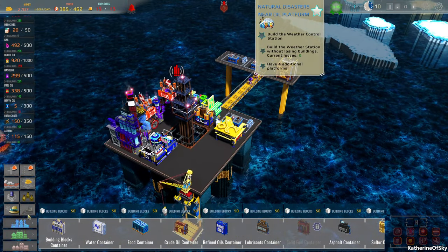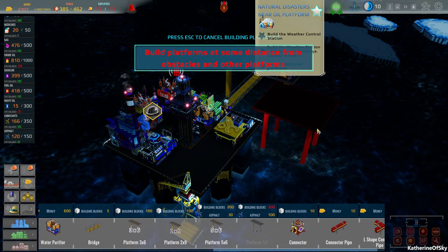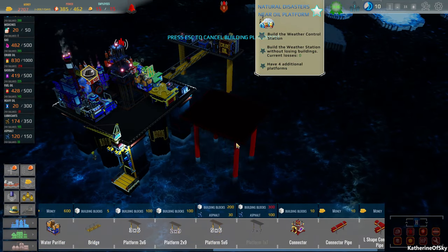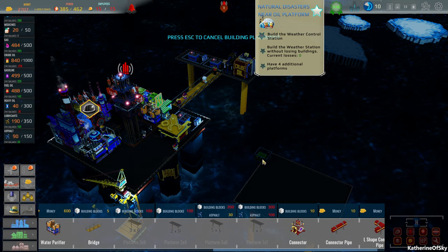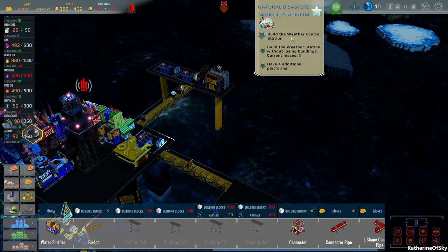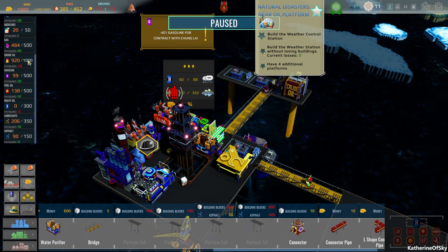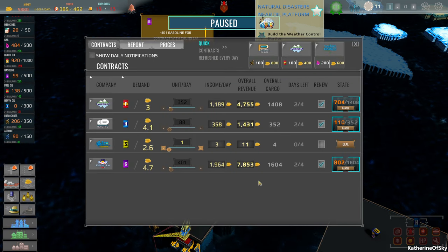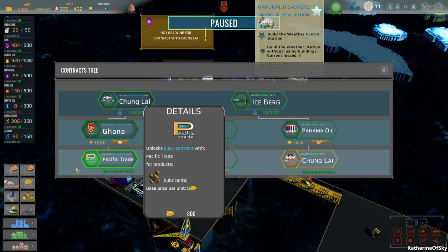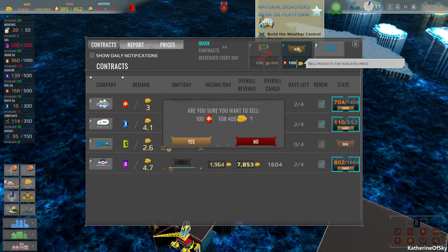This is looking pretty good. But I do want to build maybe a 5x6 platform somewhere - this might be a good person platform. Let's do a bridge here. I still don't know about this weather control station - this is absolutely crazy, where is this even on the thing? We still have tons of crude oil. Let's set up the lubricants contract. Where are the lubricants? Didn't we buy this? Pacific trade? It's not showing up.